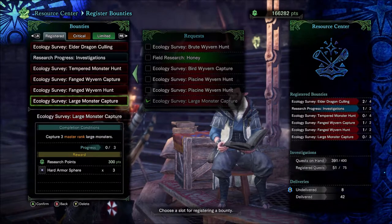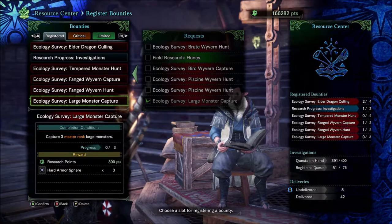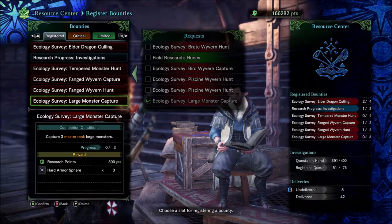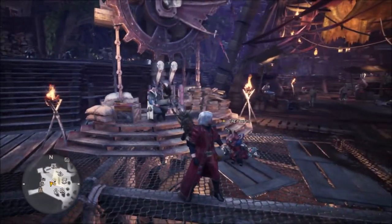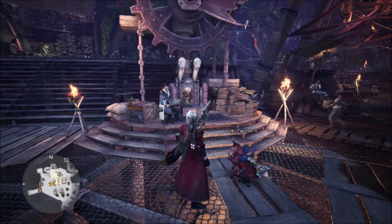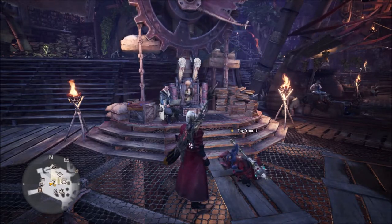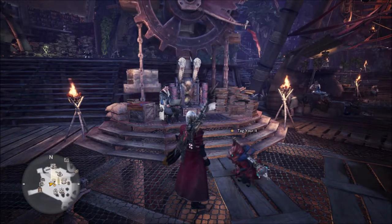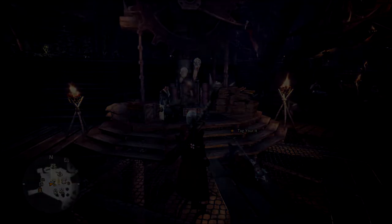They're pretty easy too — for example, this one says 'capture three different monsters in a master rank area,' which is easy because I capture a lot of monsters. So that's all you need to know about armor spheres — how to use them to upgrade and how to obtain them. I hope this video was helpful. Leave a like, comment if you have any questions, and subscribe if you haven't. Thanks for watching.